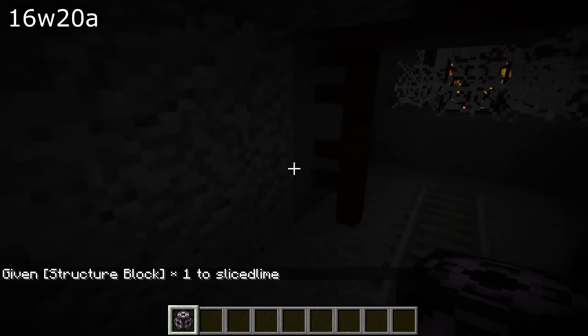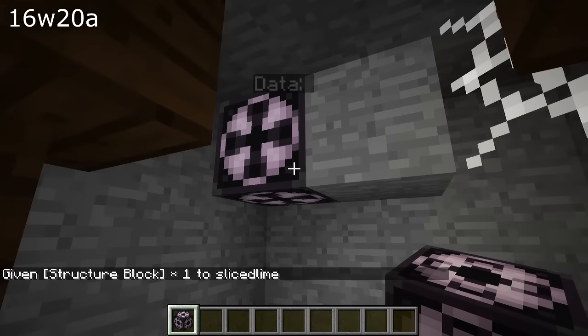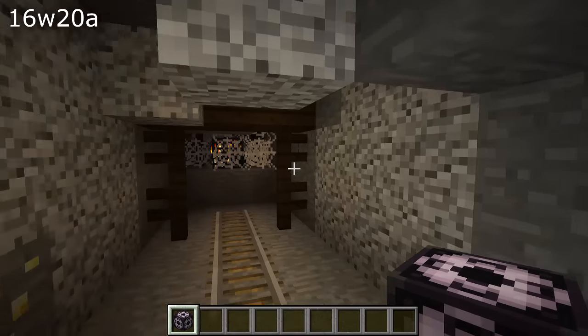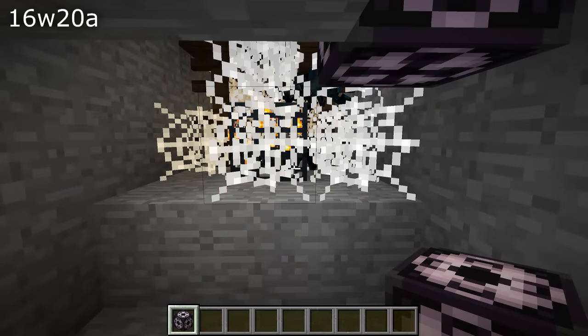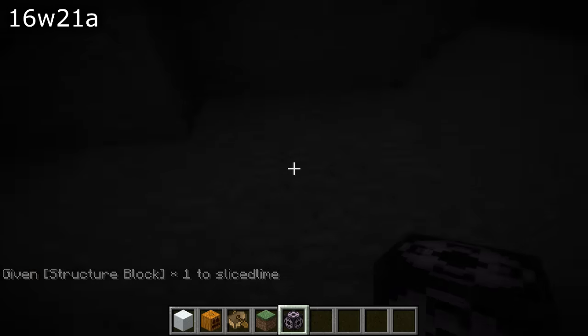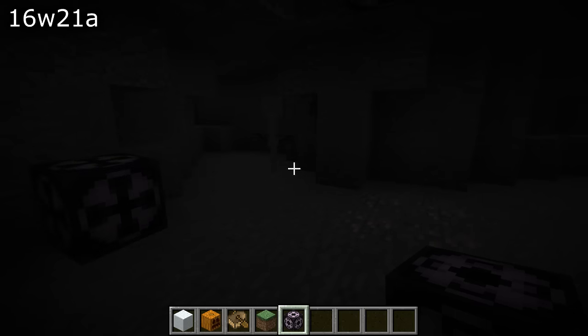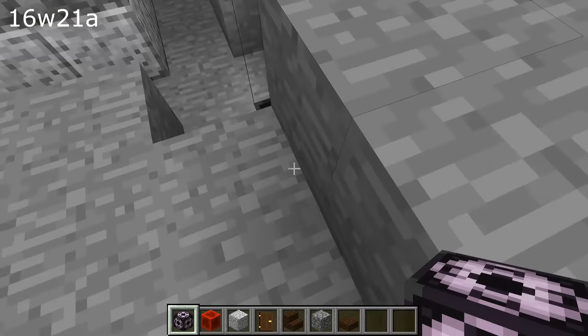Let's move over into mapmaking and commands. The structure block didn't save properly in the previous snapshot and that has now been fixed. There's also an issue where structure blocks would melt snow and ice nearby because they were a light source. They are no longer a light source — structure blocks now have a light level of zero — which both fixes this bug and prevents a lot of unnecessary lighting updates.